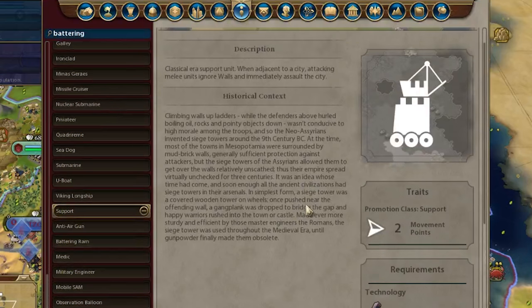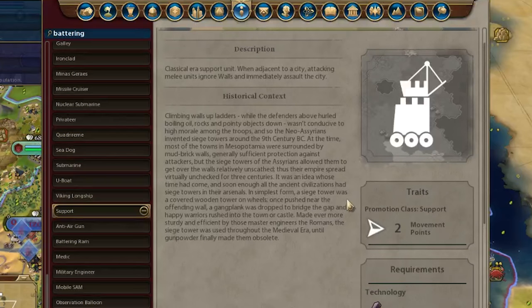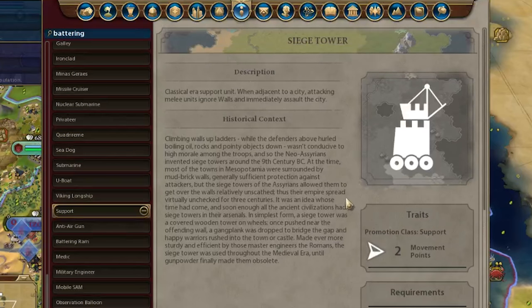The siege tower is very strong because it allows your units to do full damage to the city directly, even if it has walls. This means your melee units can basically ignore the walls and just attack the city directly to take it.